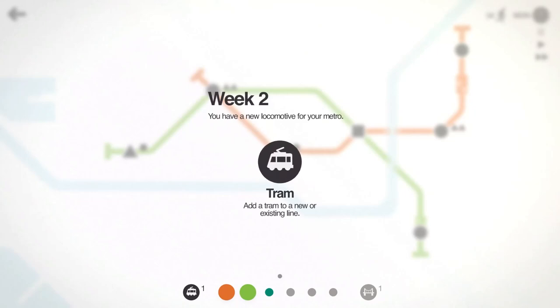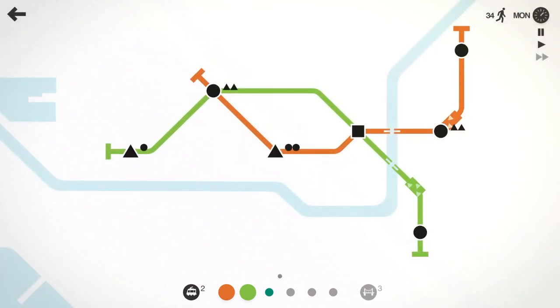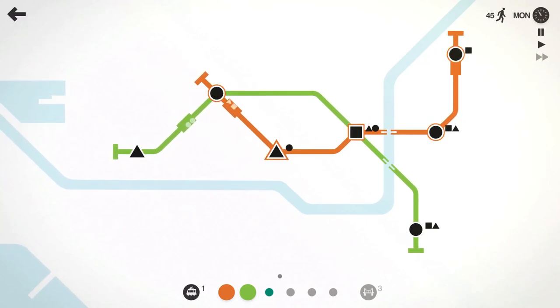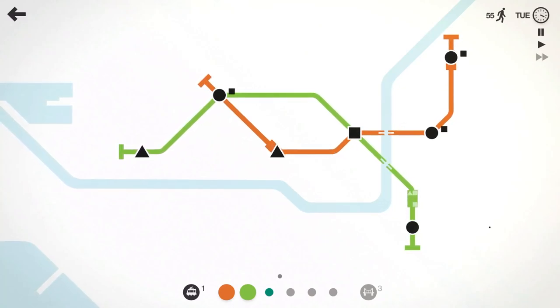At the end of the week you do get some rewards — you always get a new tram in this case, and then we can pick between a carriage, so we can add a second carriage to one of our trams, or two bridges. We only have one bridge left. Let's go ahead and get more bridges just in case, since there are quite a few rivers we'll have to be crossing. I'm going to go ahead and take one tram and put it on this orange line because that orange line looks like it's filling up pretty quickly.